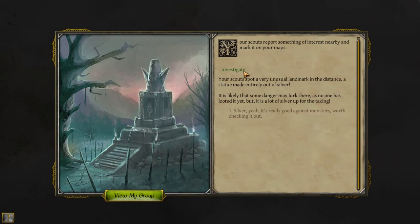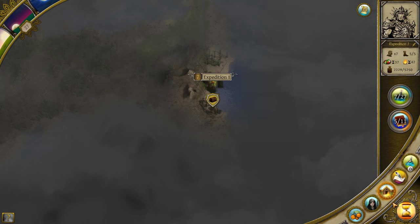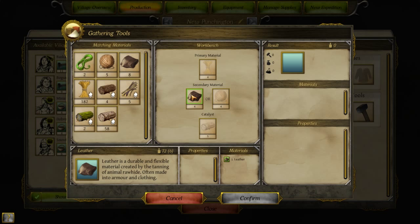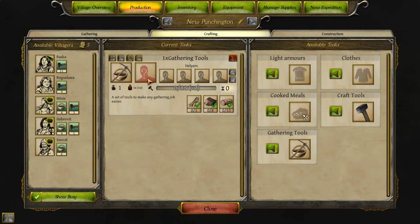And we have an encounter. We see something nearby — a statue made entirely out of silver. It's likely that some danger may lurk there as no one has looted it yet, but there's a lot of silver up for the taking. Good for monsters — worth checking out. So we've got a lot of stuff up there, but problem is we're kind of island locked, which sucks. Crafting — so I can make a gathering tool. Let's see if I can make a good gathering tool here. Gathering 1. Well, it's not like it can do much better than this. We did just get some wicker. Nothing better for leather on that. Well, gathering 3 is still better than nothing.